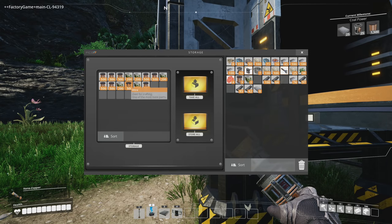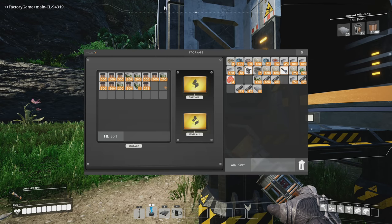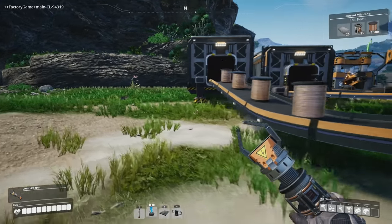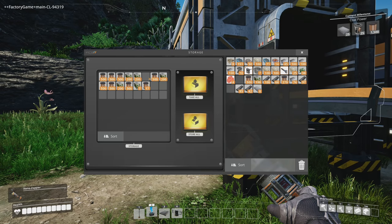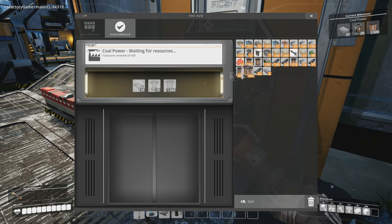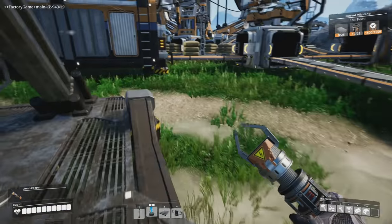We have tons of wire production and loads of biofuel production — we love our biofuel. We want to research coal power, which shouldn't be too hard considering how much wire we have, how much reinforced iron plates, and rotor production is underway. Let's dump in our wire, dump in our rotors — we got 10 of those made — and the reinforced iron plates. We have 8 in inventory, and there are 20 more in here.